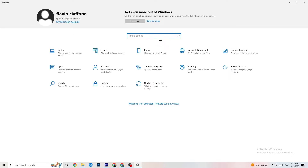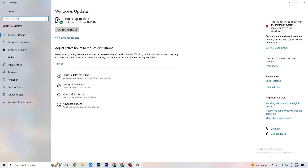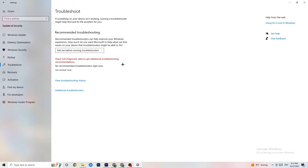Go back to the main Settings and click on Update and Security. Go to Windows Update and check for updates — make sure you're on the latest version of Windows, as this increases system performance and helps resolve issues. Also go to Troubleshoot and let your system search for anything that isn't working correctly; sometimes it will find something, sometimes it won't.